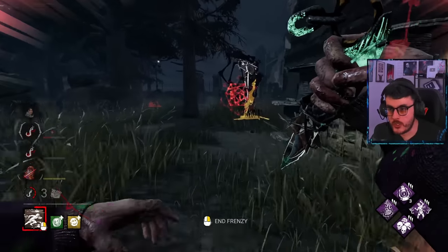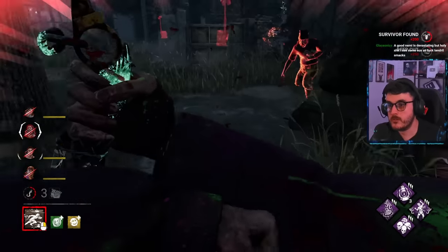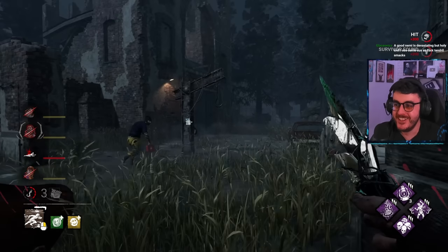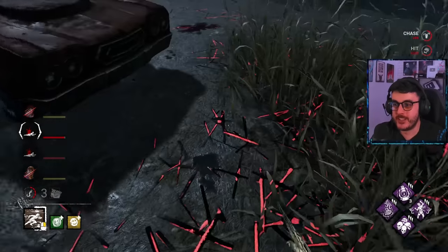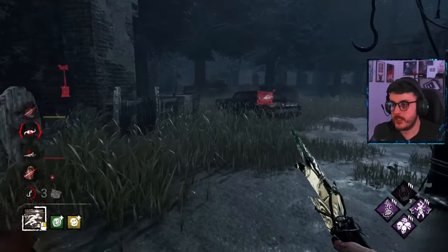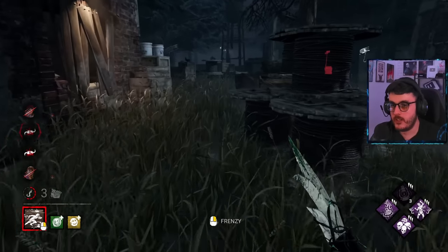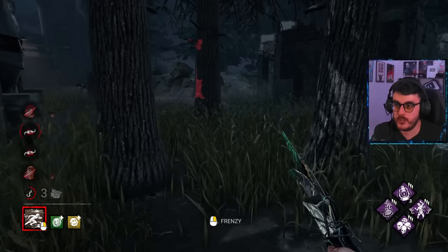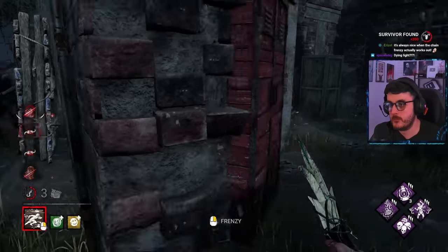You guys might be in trouble. I'll go hit Dwight again. Wait a minute, you can't take it — what are you doing sir, you can't Dead Hard either. You are so silly. Oh bye, ding dong — Jeff is gone. Ding dong — Dwight is gone. Don't forget Legion is the one versus four, so yeah, being silly like that you're asking for it. That's why I couldn't get him — he's an urban evading sprint buster, he's just my complete counter and weakness.